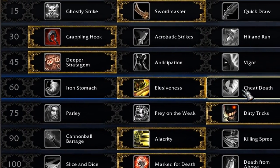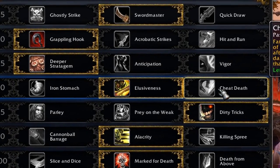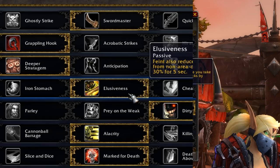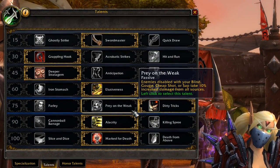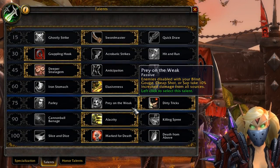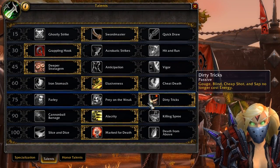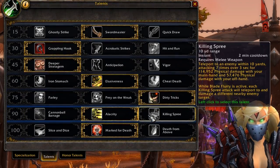In the next tier we have Iron Stomach, Illusiveness, and Cheat Death. Cheat Death was pretty cool but it's now a 6-minute cooldown, so I doubt I'll be using it except maybe in some 2v2 double-DPS arenas. Illusiveness is going to be the best choice here. In the following tier it's Parlay, Prey on the Week, and Dirty Tricks. Parlay is basically still garbage, but Dirty Tricks is really good — it lets you get Cheap Shots, Saps, Blinds, and Gouges at no energy cost.